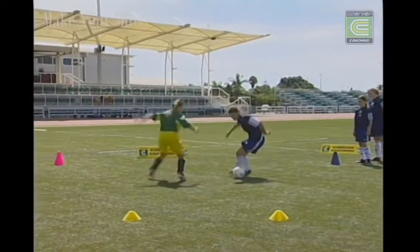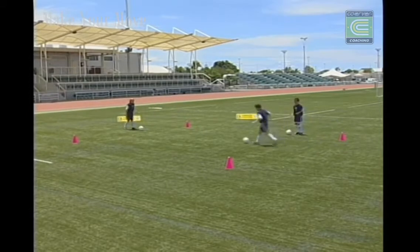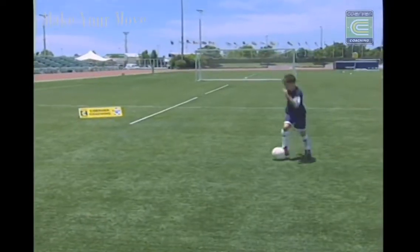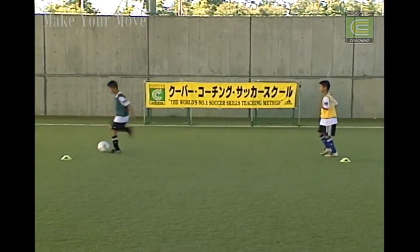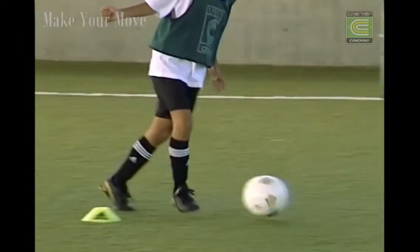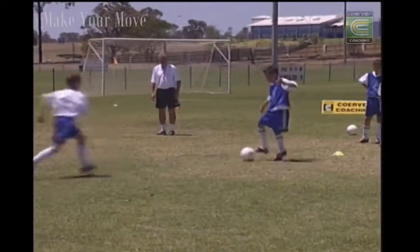In Curva coaching, we teach all the skills, especially the moves, in what we call a step-by-step approach. Step one: no pressure — this is just repetition, learning the technique through constant repetition. Step two: limited pressure, when the opponent acts more as a helper, not an opponent. The opponent does not try to tackle, but there is pressure. And finally, the third part is full pressure, when there's 100% tackling.